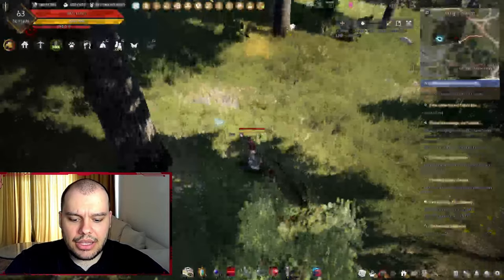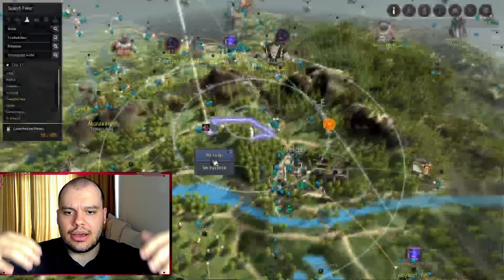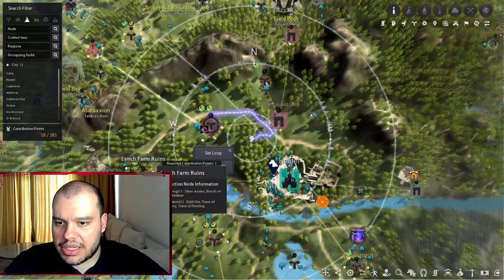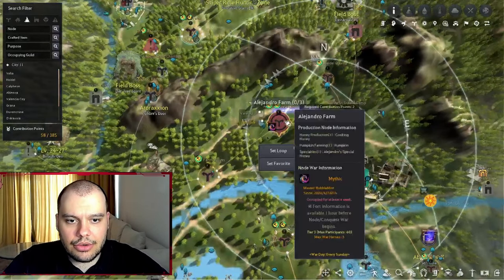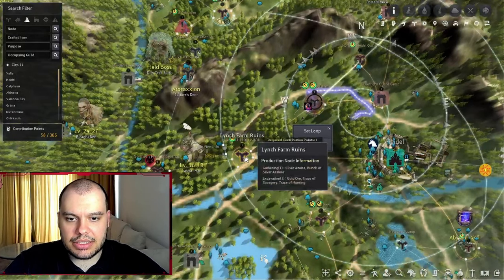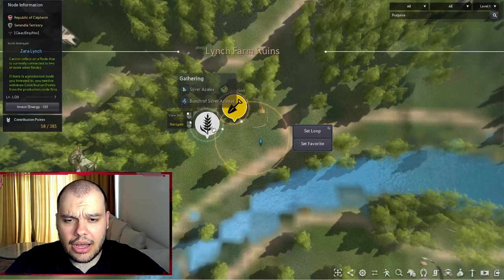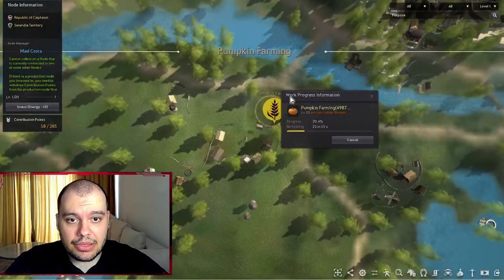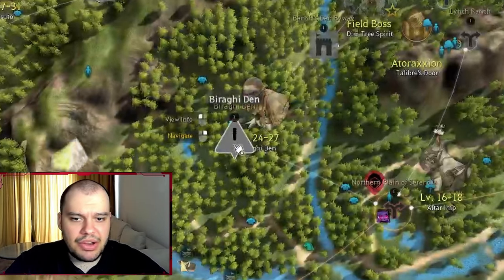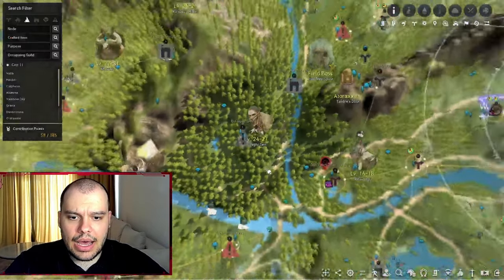Another way you can use energy is by investing it into nodes. If you press M it shows you the world map, and you'll notice things like Alejandro Farm or Lynch Farm Ruins — those are nodes. Nodes represent a specific area on the map. Some are for farming, where you can get traces, Silver Azalea for alchemy, pumpkins and corn for cooking, while others are monster zones like Biraghi Den.